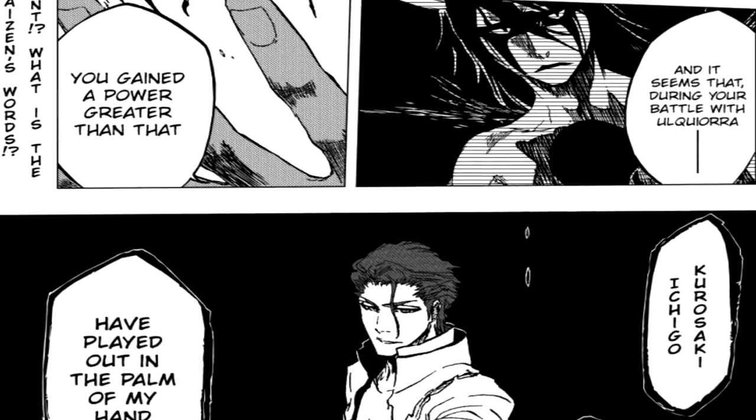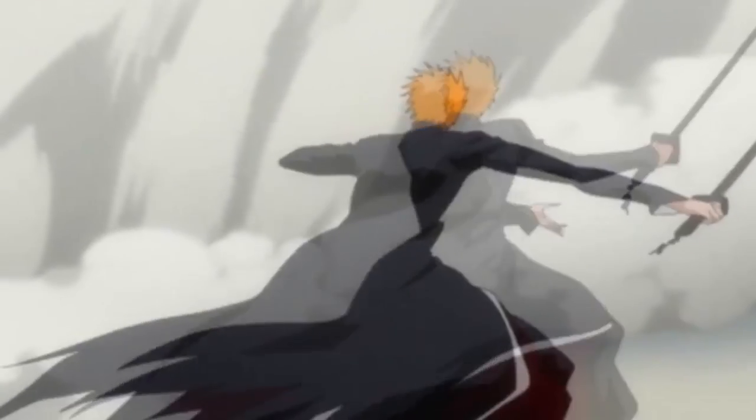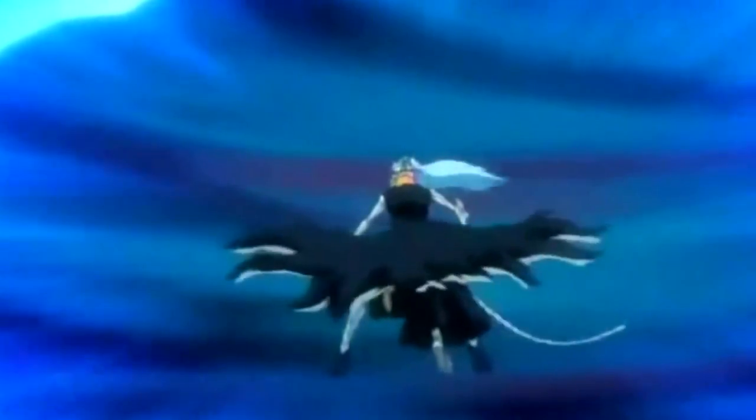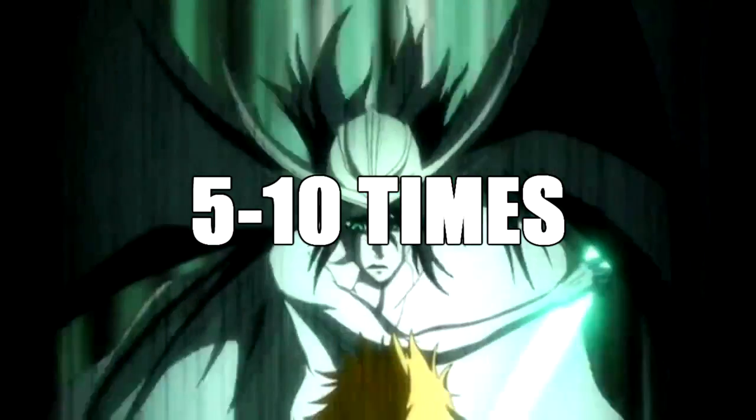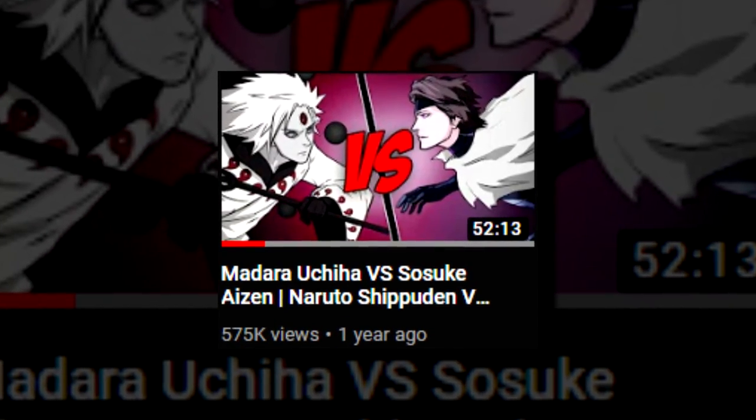Ulquiorra's base is comparable to an Ichigo even stronger than a released Grimmjow, as Aizen states he masters his Hollowfication in this fight. So Ulquiorra should easily be able to destroy Las Noches five to ten times over in his base form. According to the databook Seth found and translated, Grimmjow in his release state has attacks that surpass his own Gran Rey Cero, yet Ichigo handles these attacks and remains relative to Ulquiorra. So it works as: Ulquiorra's base is five to ten times Las Noches in DC, times five to ten with his first release, then another five to ten times with his second release.